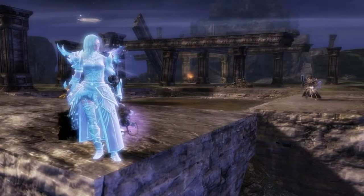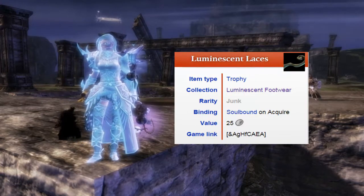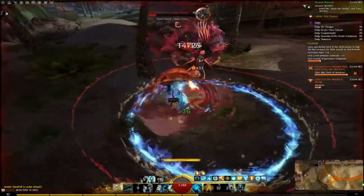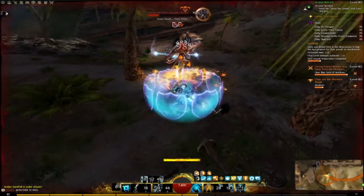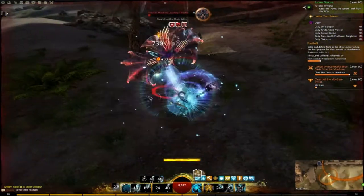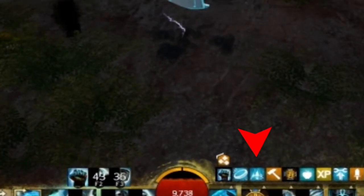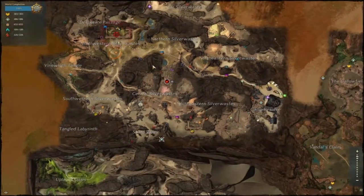Next up, we need the Luminescent Laces. In order to get the Luminescent Laces it's really simple — all you've got to do is get three full stacks of Perseverance in Silver Wastes. You just need to complete three individual events in Silver Wastes, and each event gives you one stack of Perseverance. Then all you've got to do is go to one of the Quaromasters at one of the four forts while they're not being attacked, and you can get them for free.